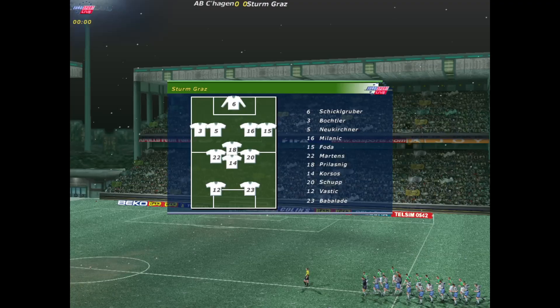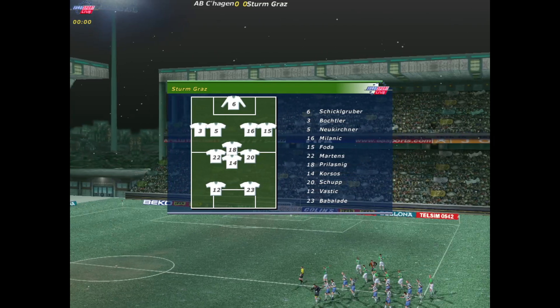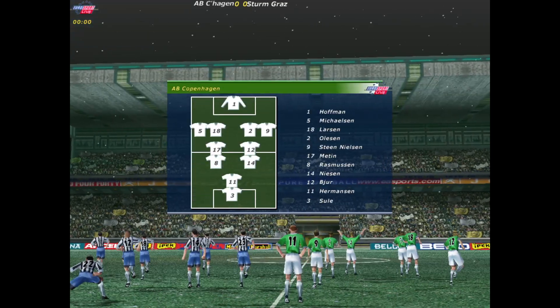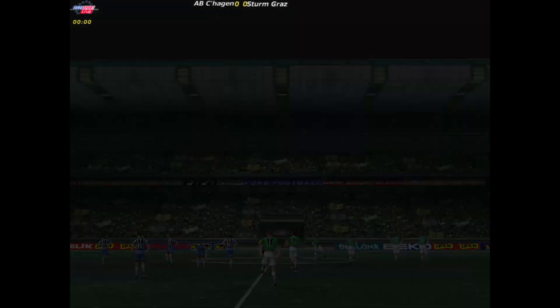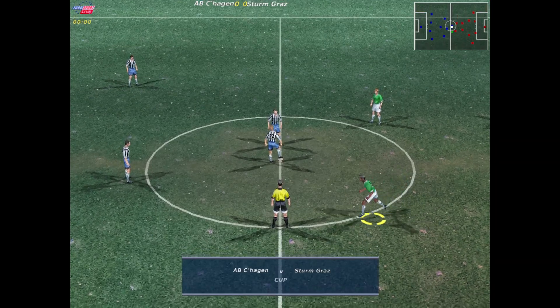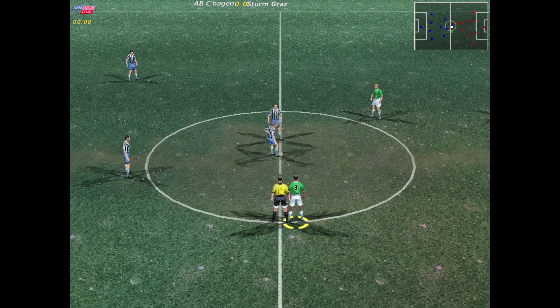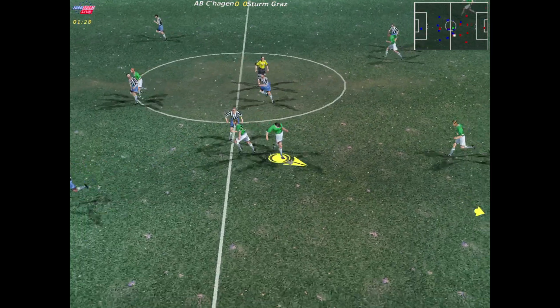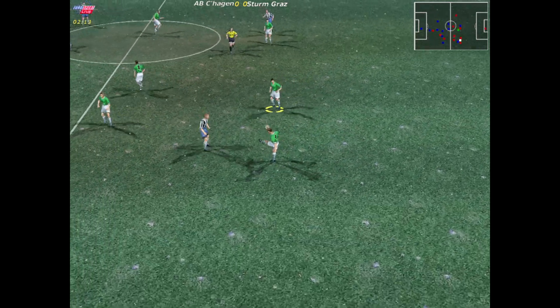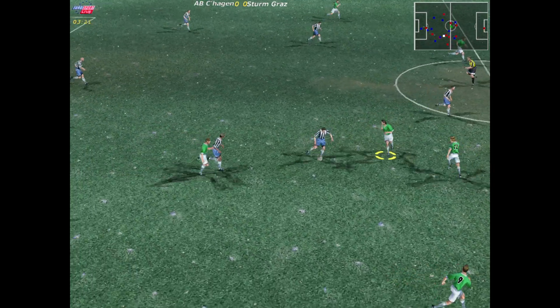Hello and welcome to our live first round European tie between AB Copenhagen and Sturm Graz. Mark here to have a closer look at how they'll line up. Sturm Graz are injury free at the moment, which can only please the manager — a good look about the side. AP Copenhagen playing with a flat back four here today; the manager is keen to get the ball forward as often as possible.